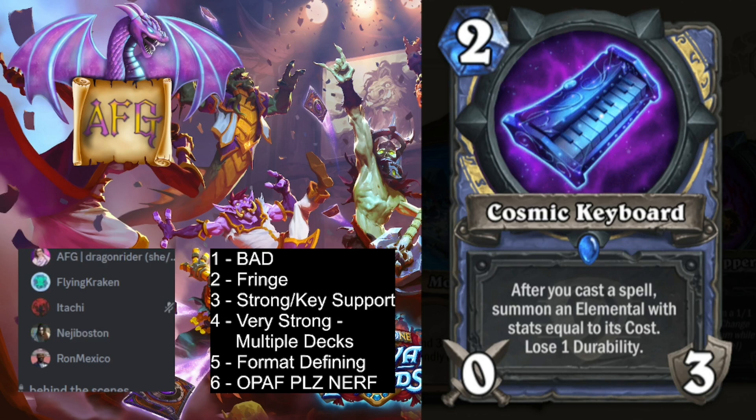Alright, Cosmic Keyboard. Two mana, 0/3 weapon. After you cast a spell, summon an elemental with stats equal to its cost, and you lose a durability. This card is awesome. You can play this at any point in the game. It seems great. Play this, rip a Deathborn, get a 6/6. Play this, Blizzard — even just cheap stuff, every spell gets solid value. Seems really good.